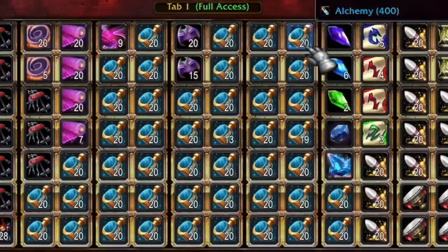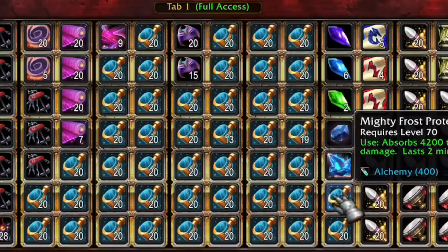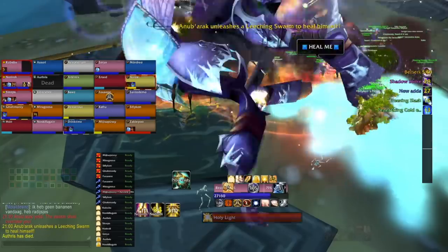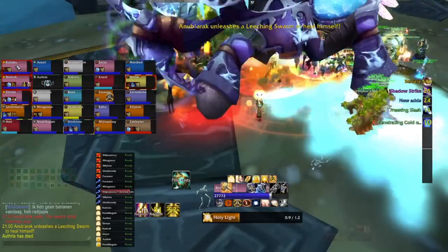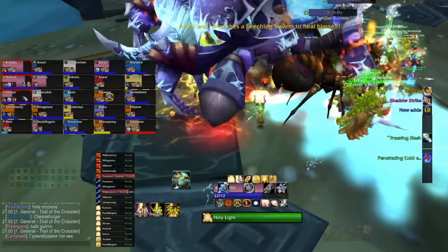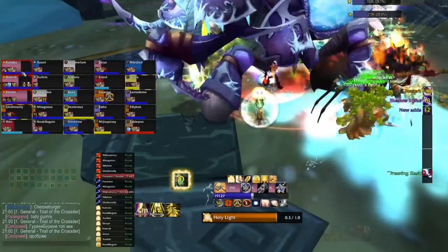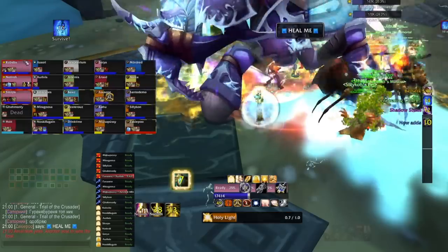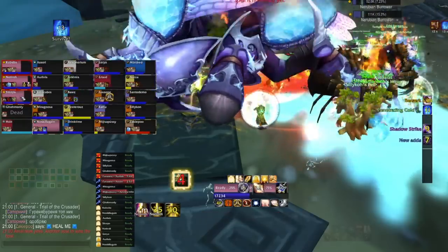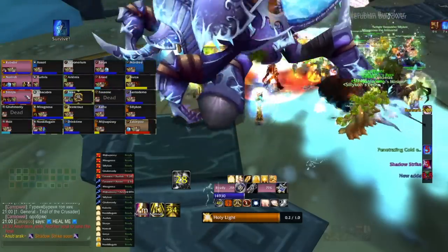Preparation-wise, having your guild bank stocked with loads of frost protection potions is going to go a long way - you want them for the last phase, as it gives your healers a tiny bit of room for error. You're using these for Penetrating Cold. If you don't know how the last phase works from a healing perspective: you're sitting there fighting your nature of wanting to spam-heal everyone taking damage. Instead, you're relying on things like Healing Stream Totem, Judgment of Light, and even shadow priests to do the work, because at minimal health they're only taking 250 damage per second.